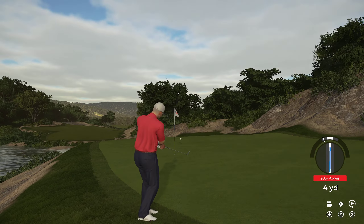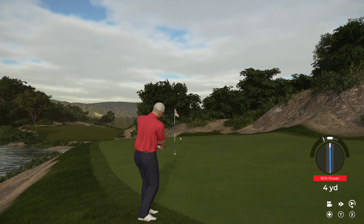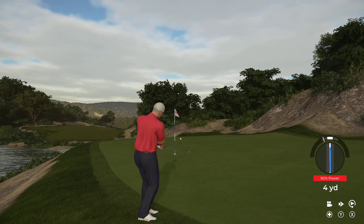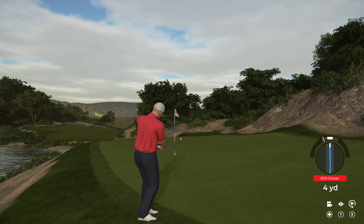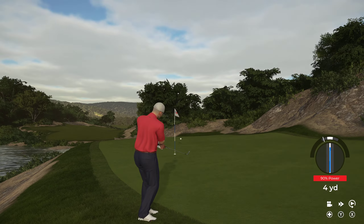Ninth hole, par three, 200 yards, 14 feet down. Let's drop it down to the six iron — get a little bit of run on it. Fast. I actually thought I hit a slow there — it just didn't feel right at all, but it was a fast. Not too bad — Wonder Green, still puttable from there.